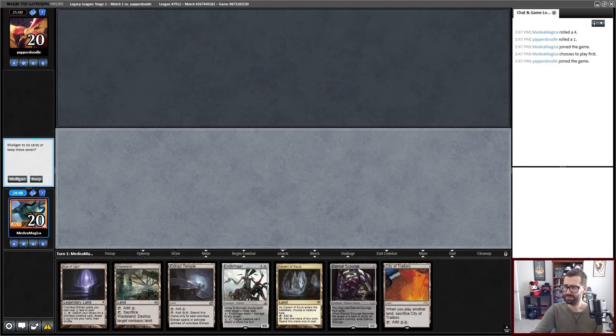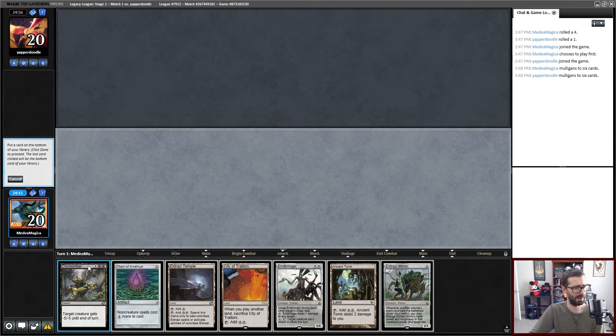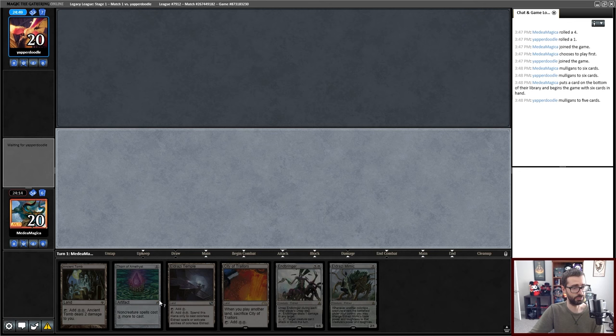This is a bit of an awkward hand. I can do turn two uncounterable Eldrazi and then not have a turn three Eldrazi, or I can do turn two counterable Eldrazi into turn three. Having played zero games with Eldrazi in about two years, I think I'll just throw it back. Oh god, this hand is so much better — 100% keep. We'll pitch the Dismember here. Opponent's going to five, which almost certainly means I lead on Ancient Tomb into Thorn rather than going aggro with Eldrazi Mimic.